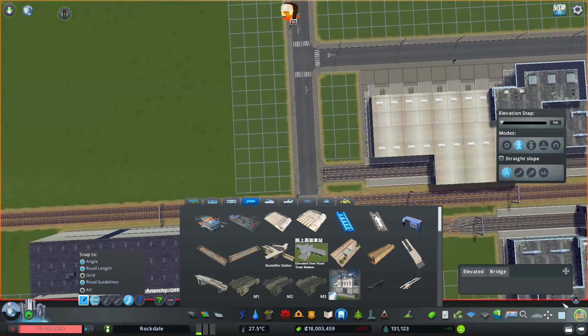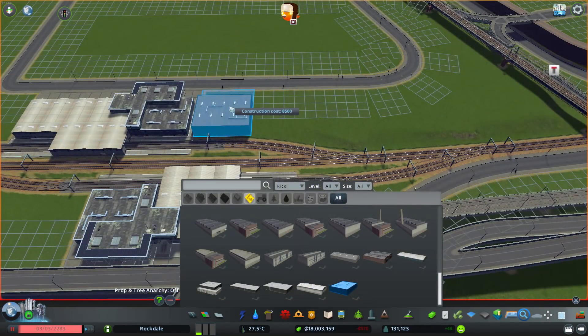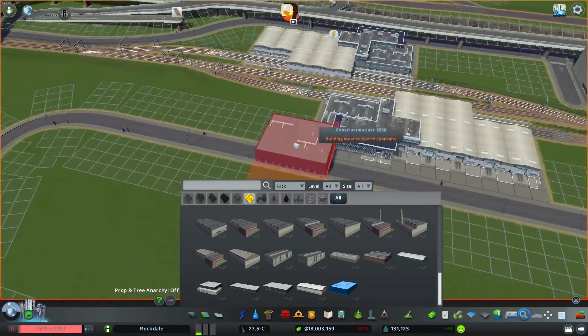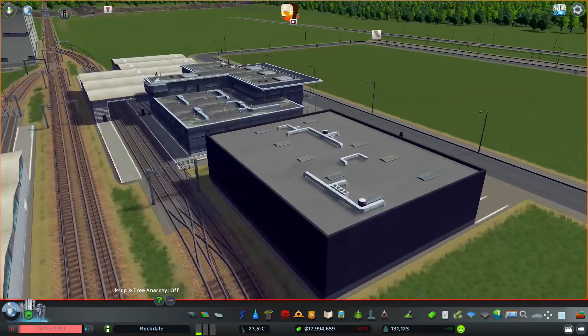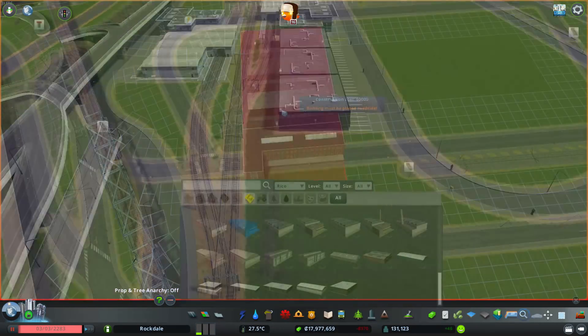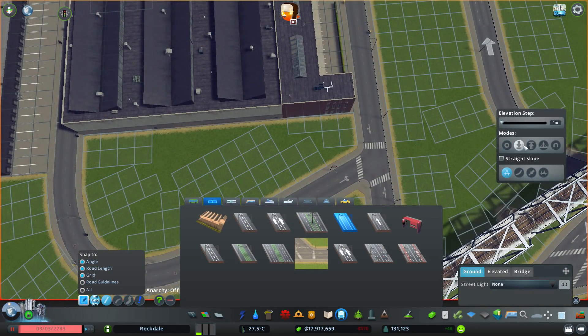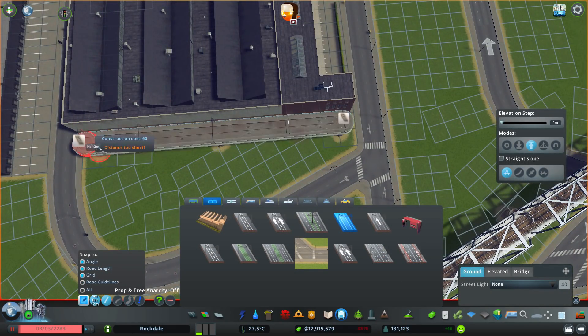Hello and welcome to another part of building the industrial zone in Rockdale. This is where we left off last time. I was building the railroad to connect this cargo station, this freight terminal, and then I'm just going to continue building the surrounding area, which is the second upper quadrant.